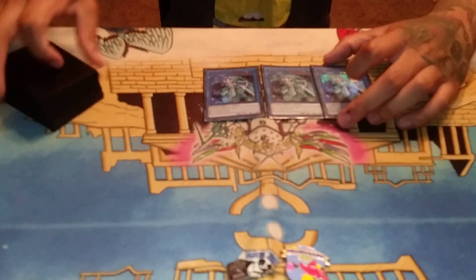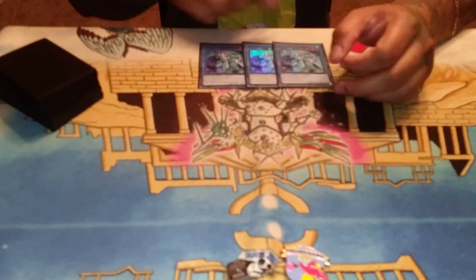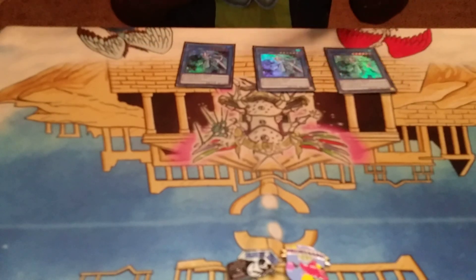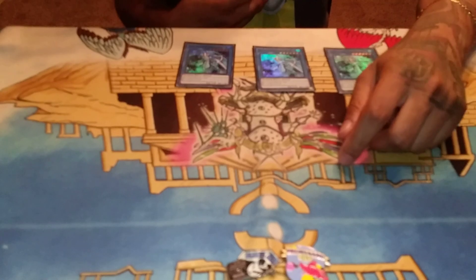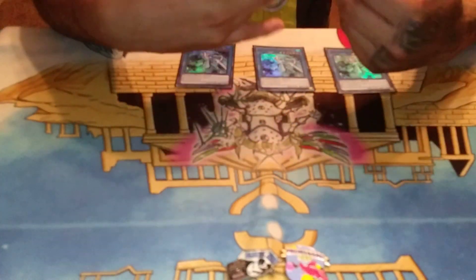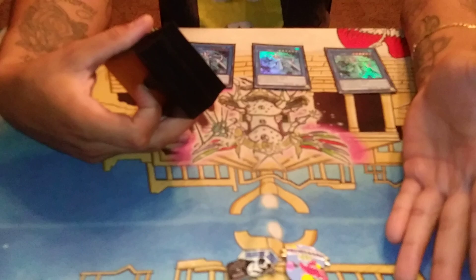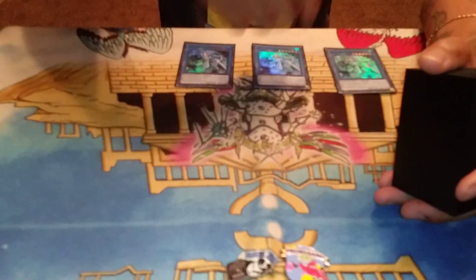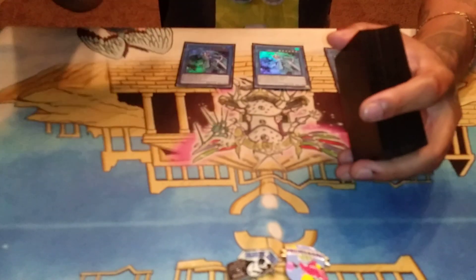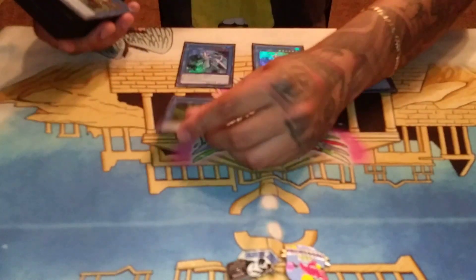We play three copies of Bryonic. His on-field effect feels better than his search effect because there's so much generic ritual support now that can search all the cards he'd normally search. I also don't have Vanity's Ruler, so Benton isn't in the deck yet — I'm trying to find one. I want to do a going-second build and side deck the going-first build or vice versa, but Vanity's Ruler and Benton have to be somewhere because they raise the Necros ceiling enormously.